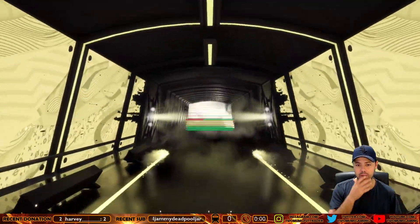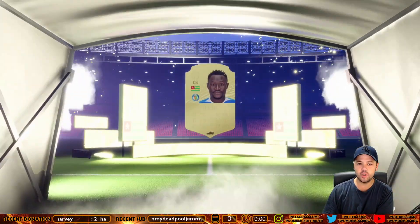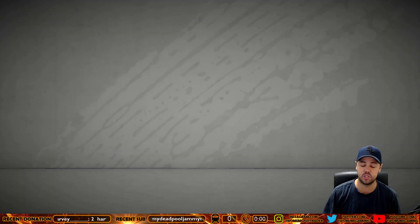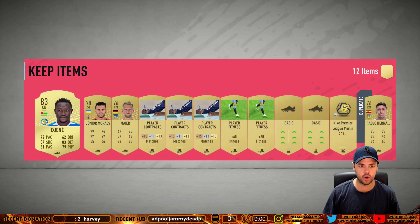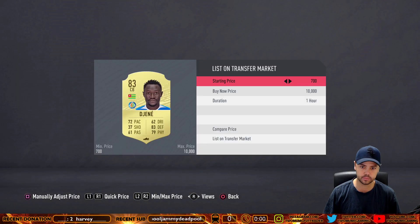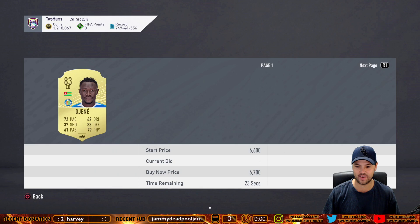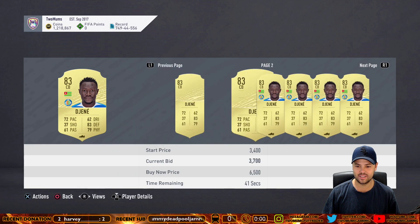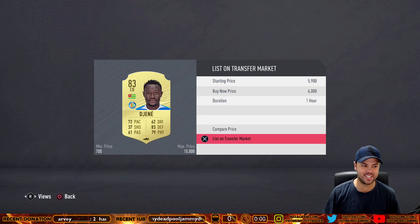Oh my God — that's a board! If you get a board from these, you're basically making guaranteed profit just because of how expensive 83s, 84s, 85s are right now. It's the packs where you don't get any boards that are the question. So let's have a quick look — this card's probably 5K. Yeah, 6K. Already we are a thousand coins in the profit on that pack, which is awesome.